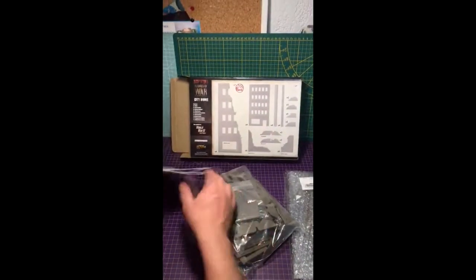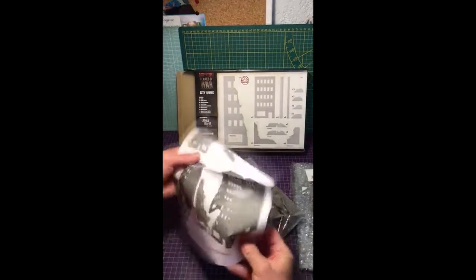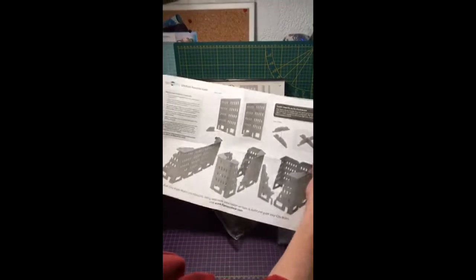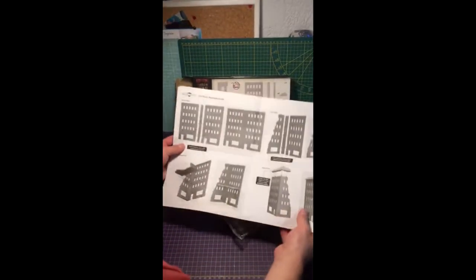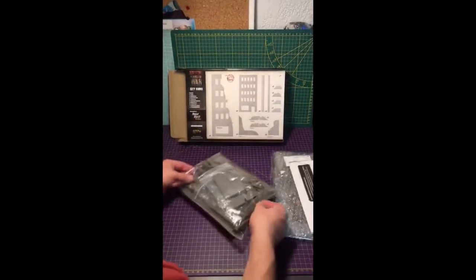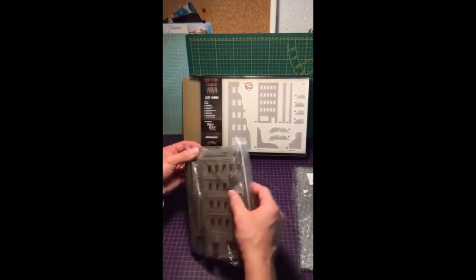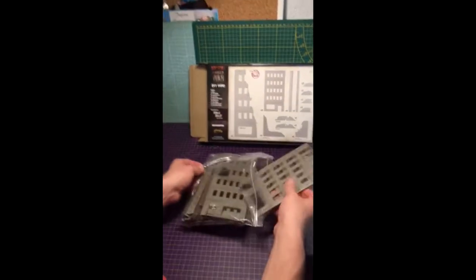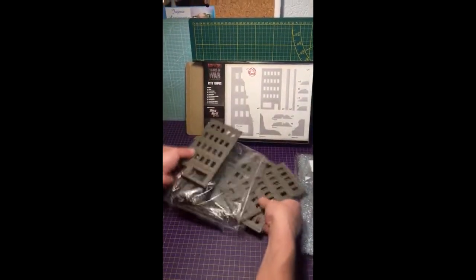La petite notice donc : ce sont des bâtiments modulables en plastique, bien défoncés pour représenter des cités en ruines de type occidental pour la Seconde Guerre mondiale. Utilisables pour Flames of War mais aussi pour Team Yankee. Il y a plein de grappes.